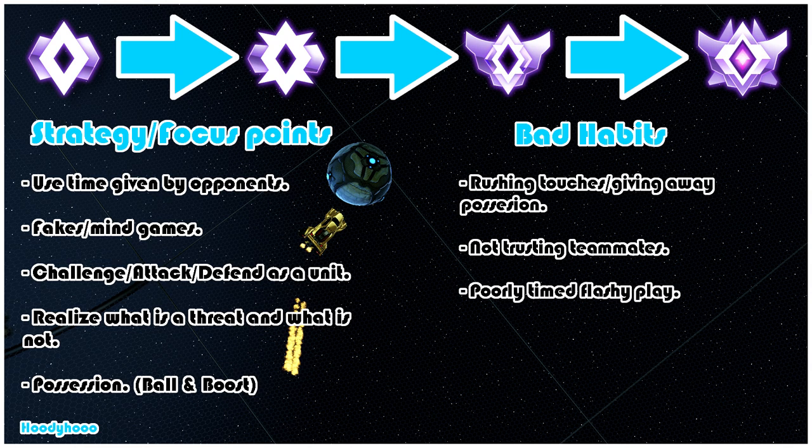Third is poorly timed flashy play. Now that you are an elite player you have relatively advanced mechanics and sometimes that's what's necessary to beat defenders or score. I'm not saying you shouldn't use advanced mechanics like ceiling shots or flip resets — they are great tools to have in your arsenal — but you need to be wise when choosing to execute them. There is really no way to say when you should or shouldn't go for these things, but read the game and ensure that your team is prepared for you to take a risk like that.